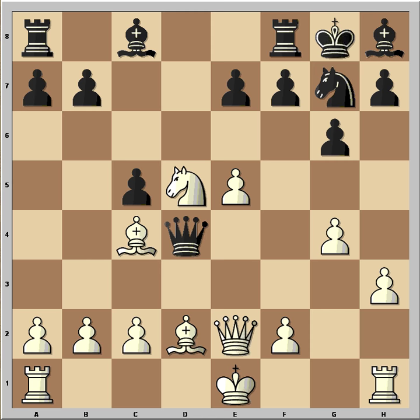The queen is feeling uncomfortable surrounded by all these white pieces. Black played knight to e6, and now the queen and bishop are both attacking the pawn on e5.